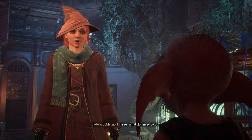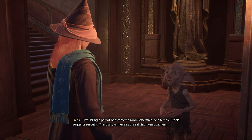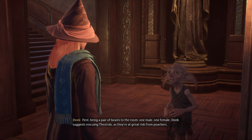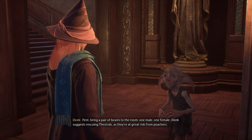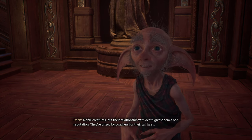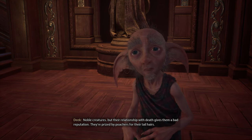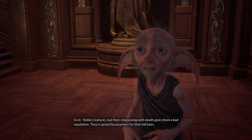And what do I need to do? First, bring a pair of beasts to the room — one male, one female. Deke suggests rescuing thestrals, as they're at great risk from poachers. Novel creatures, but their relationship with death gives them a bad reputation. They're prized by poachers for their tail hairs.